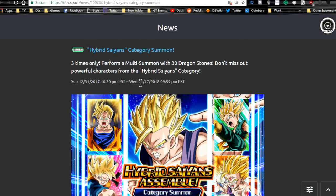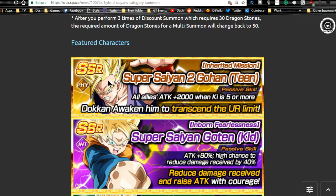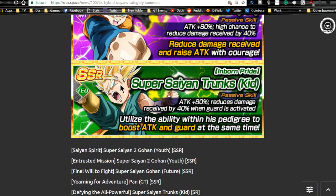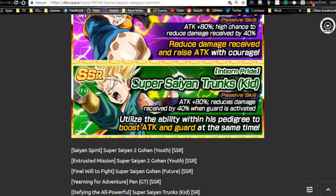Next is the Hybrid Saiyan banner, running until the 17th — one more week. This has really good units. This Gohan is really good when he Dokkan awakens — a great unit for a super physical team, especially with the Super Saiyan 3 Gotenks lead. This Goten and this Trunks are both solid supporting units. Trunks is great for any battle road against agility units — damage received reduced by 40 percent, plus a flat attack buff of 80 percent. Goten and Trunks are semi-farmable with SR drops giving a 50 percent chance to increase super attack.